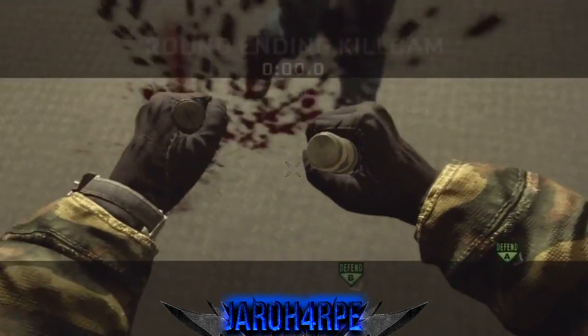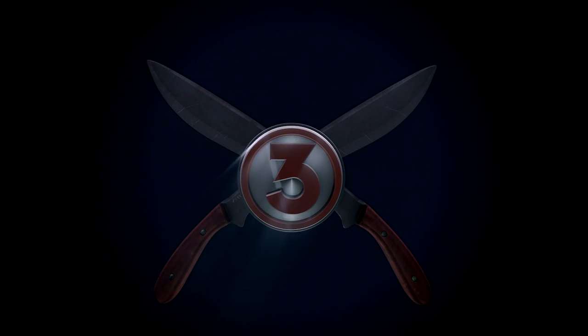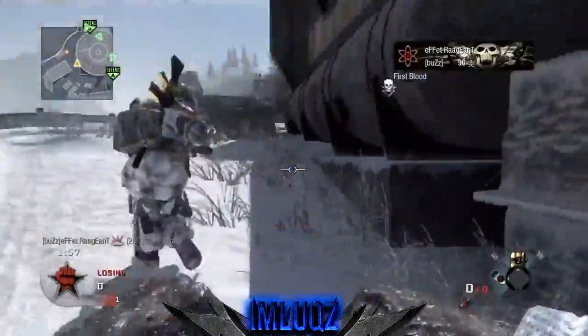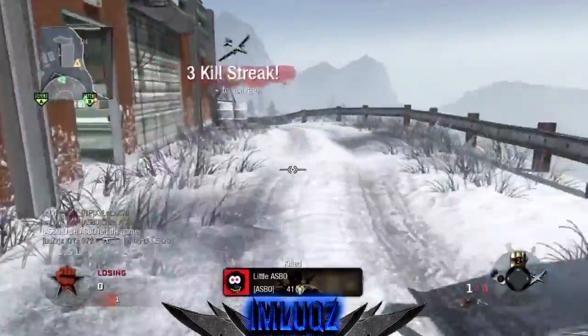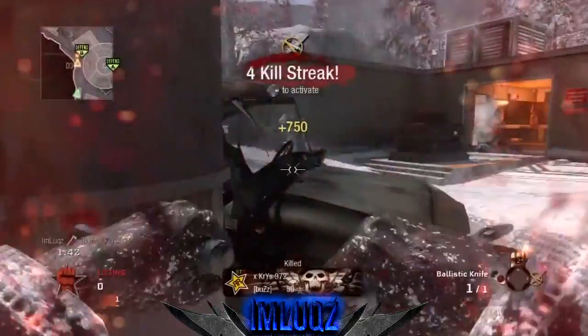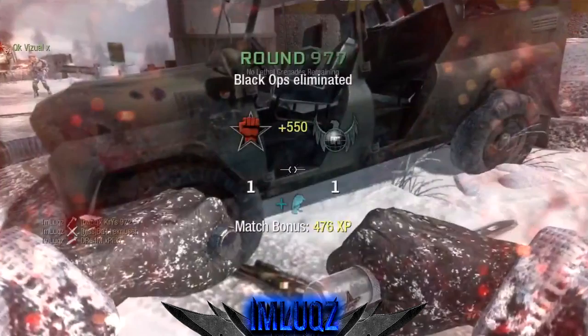Come at me, bro. In the number 3 spot this week, we have some more search and destroy. We have I'm Lux, and he is going to flank the enemies here — they do not know what's happening. Gets a Tomahawk in front, gets 2, 3 feeds to make this ace. Tomahawk, Skewer, and Knife to win that round.